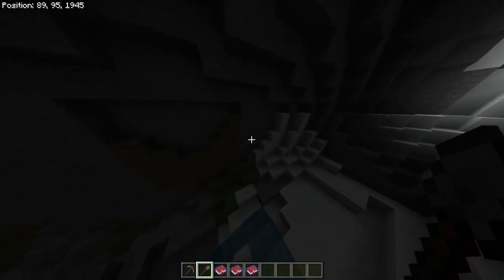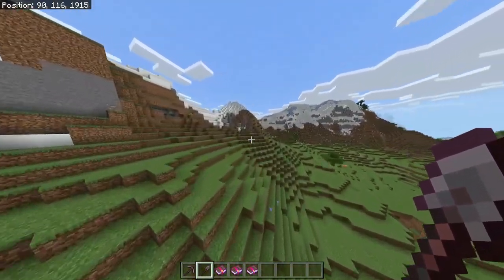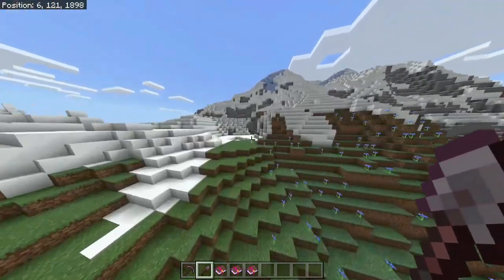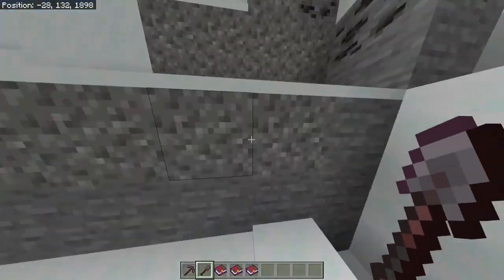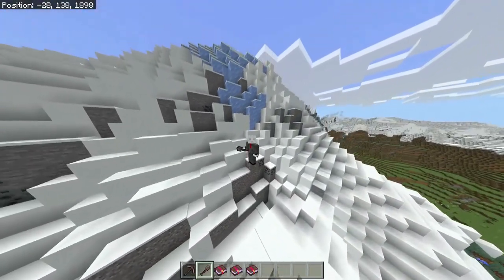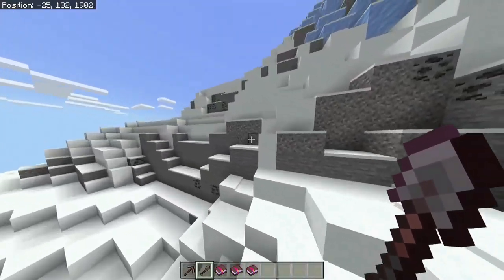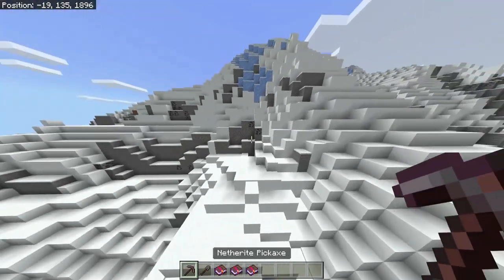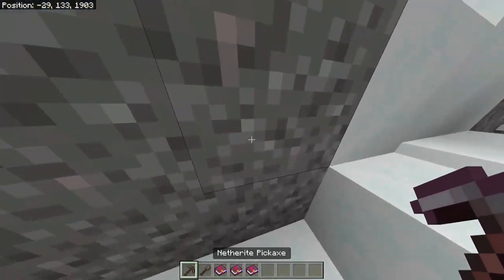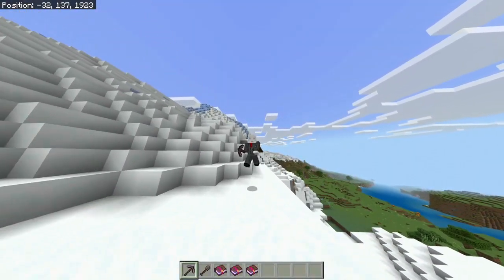If we are interested in mining gravel — I don't see any gravel here, but if we were mining gravel — we all know that when mining gravel, there's a small probability that it drops flint. So if we have Fortune 3, we have a 100% chance that the gravel drops flint. And if we mine the gravel with a pickaxe with Fortune 3, that Fortune 3 is going to apply too.